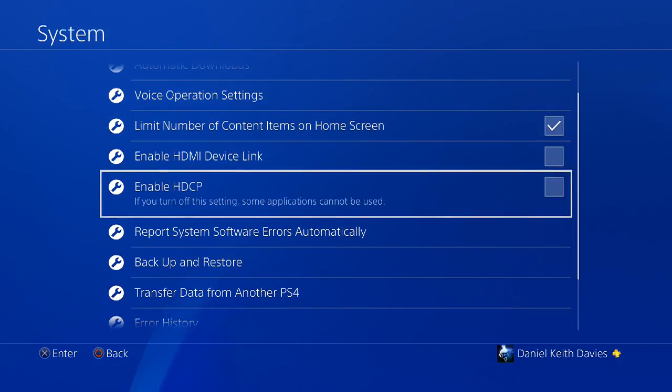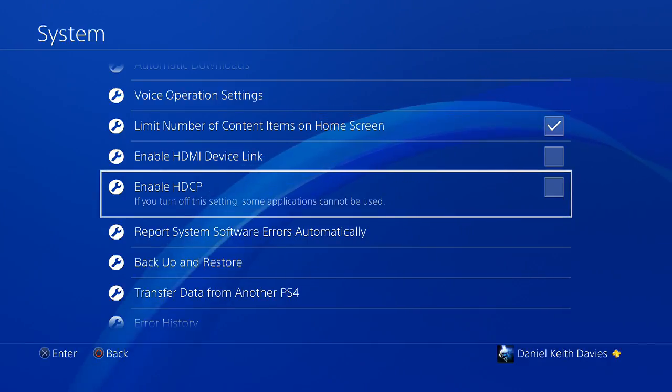As you can see, you've got all these choices, and the one you want is 'Enable HDCP.' This will already be ticked on yours. What you're going to need to do is just uncheck it. It will restart your PS4, so you can't record until you've turned HDCP off before your session begins.